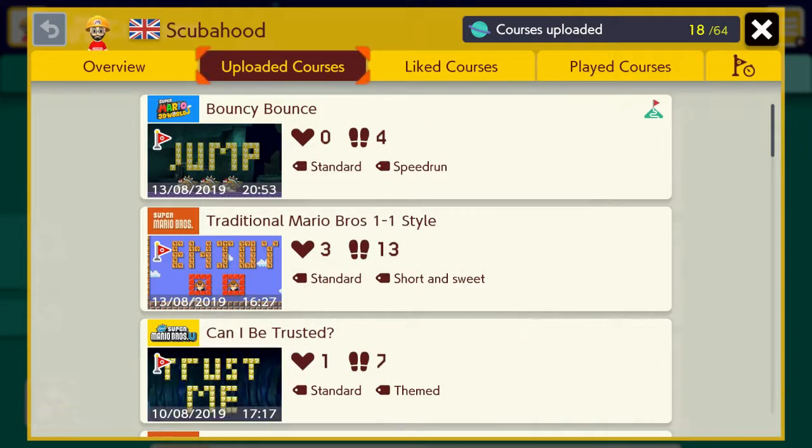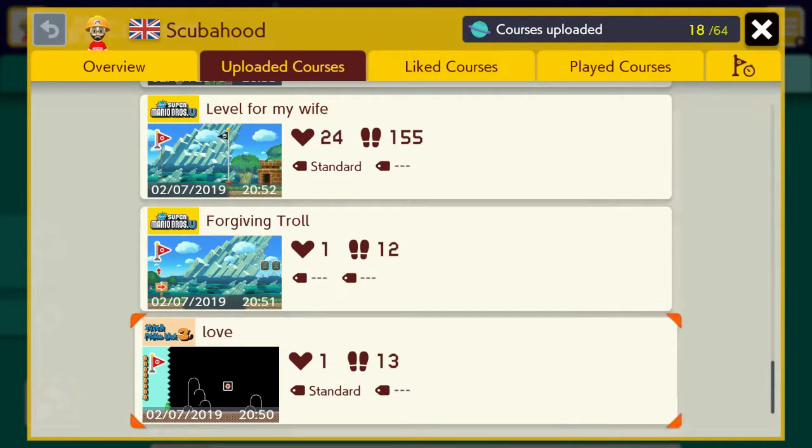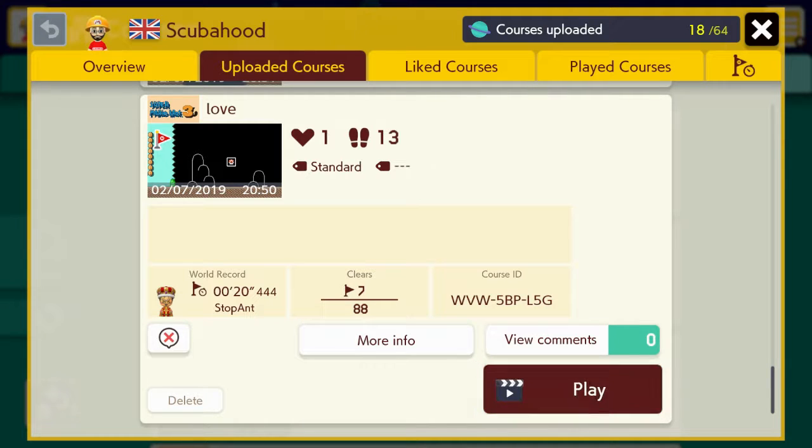This is going to be the start of many Super Mario Maker videos coming up. I want to do a community sort of highlight showcase, so if you've got any levels you want me to play and show off, comment your level codes. We're going to play three of my levels today. This is the first level I ever made — 13 plays and a 7.95% clear rate with seven clears. Let's jump in.